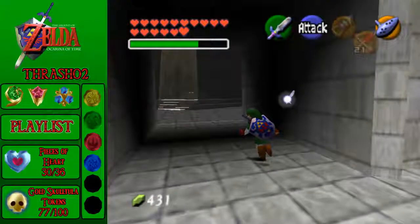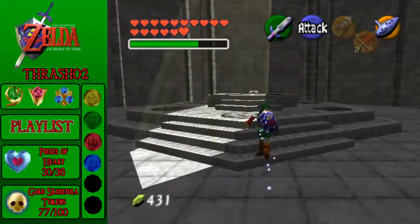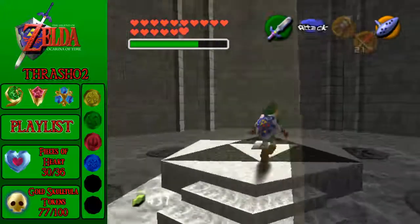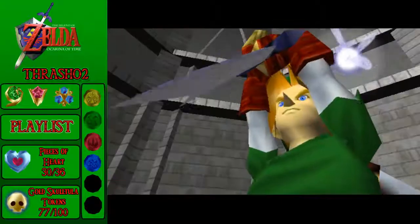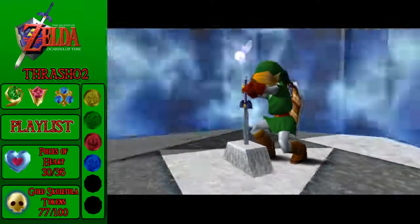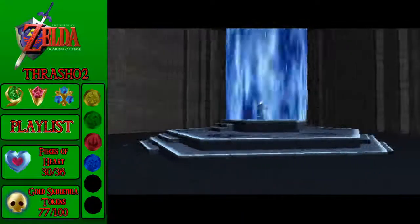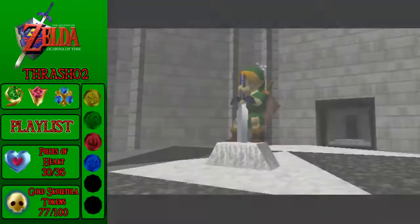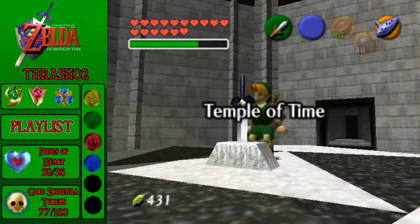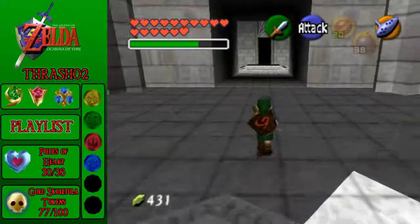Child Link is still needed at points. These are some things you can't do until you get some songs from Adult Link, like teleport songs — for example, the Song of Storms, which you can't get unless you're Adult Link, because you have to learn it from that guy as Adult Link, then go back and do the thing with the windmill.